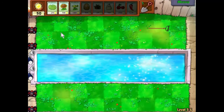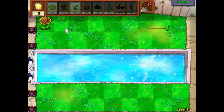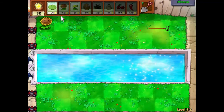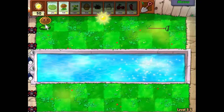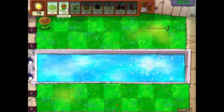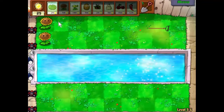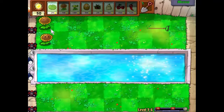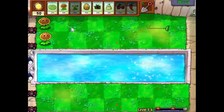Let's do the usual — start by getting some sunlight. We should be able to get three suns out this time, and then we'll start putting down pea shooters. Zombies are coming.